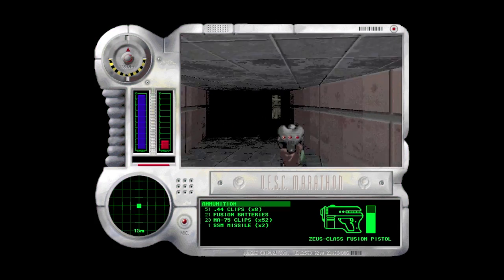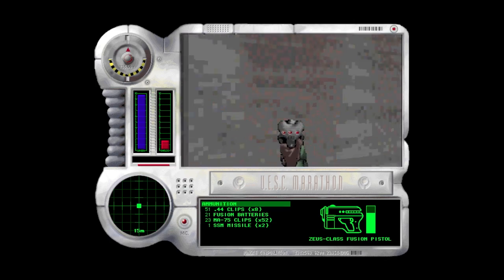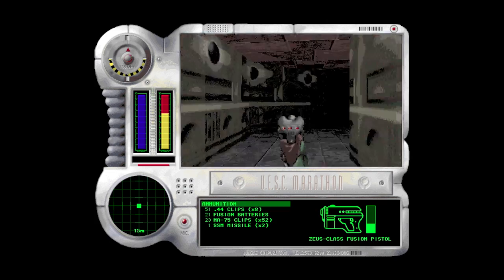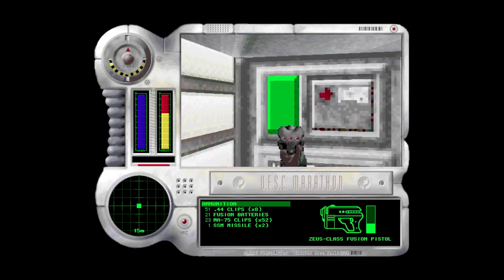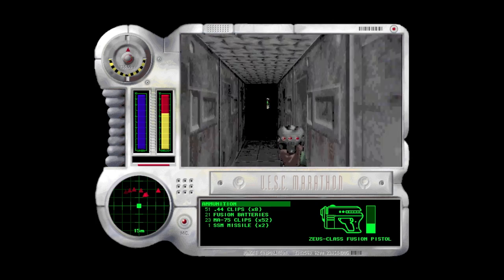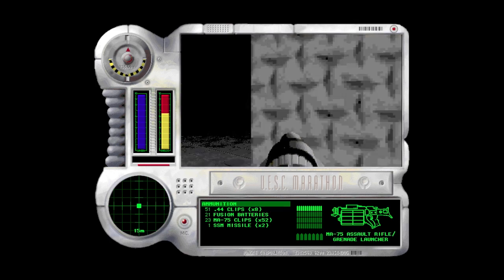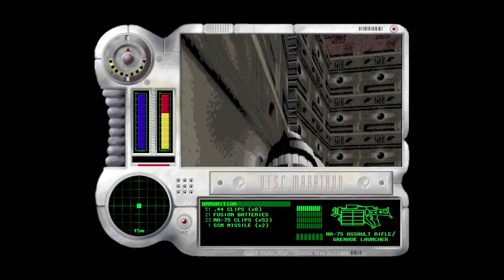Now I have a choice. I can activate this switch, or I can go back and save and get the two-times charge and shields. There are kind of two ways of doing this little part — there's a little ledge up there that you can run to and continue on, but you can also go up this little hole right there.